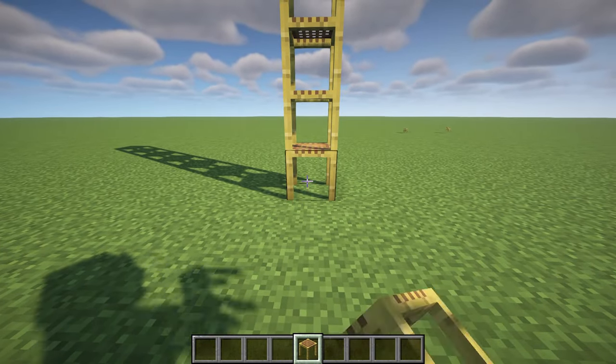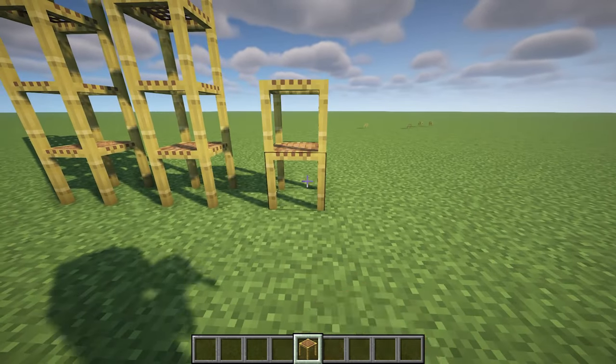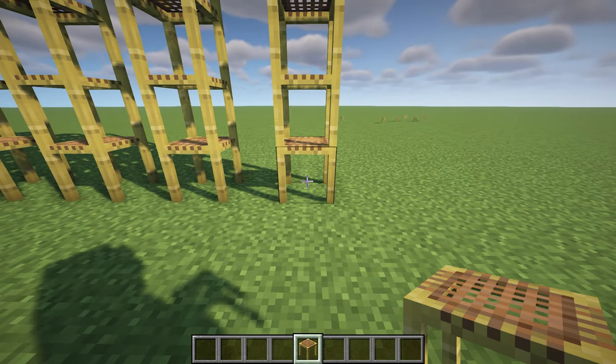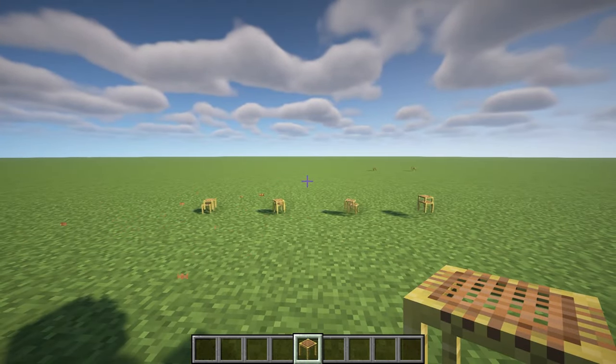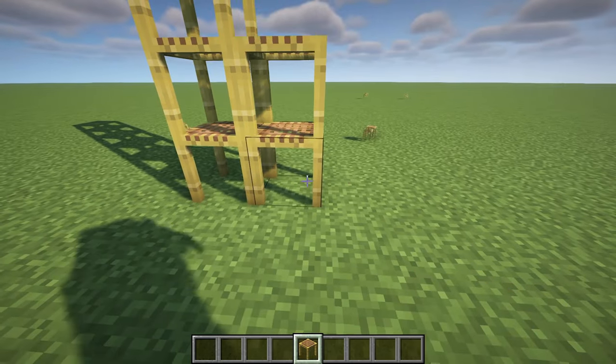Slightly Better Scaffolding is a mod that revolutionizes the way scaffolding behaves in Minecraft. With this mod, scaffolding now falls perfectly vertically from where it was originally placed, eliminating the frustrating scattering that often occurs. This not only makes collecting scaffolding a breeze but also ensures that your construction sites remain tidy and organized.